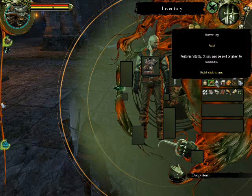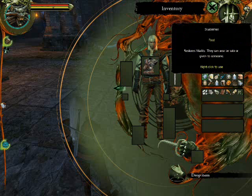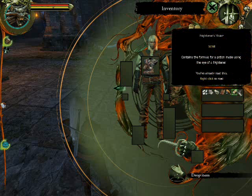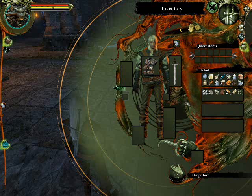That's weird, it seems to not be in my inventory anymore - the sharpening stone, you know what I mean, the sharpening stone that I could use to have 20% extra damage. Maybe I could only use it on that crappy sword.